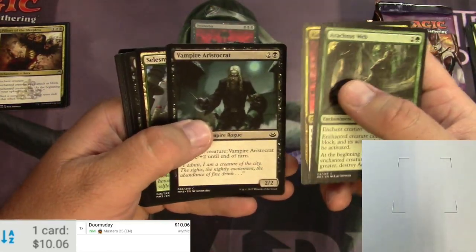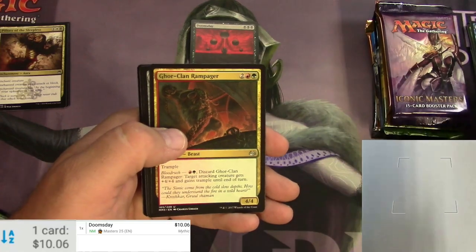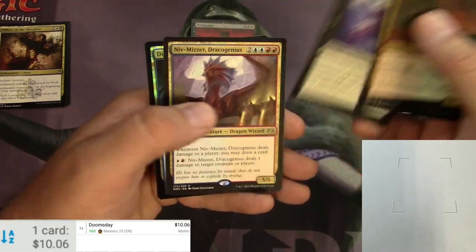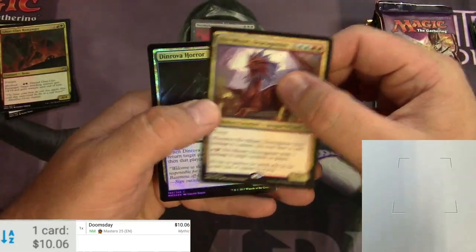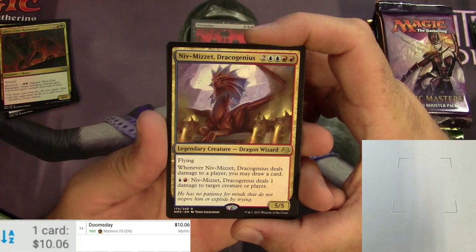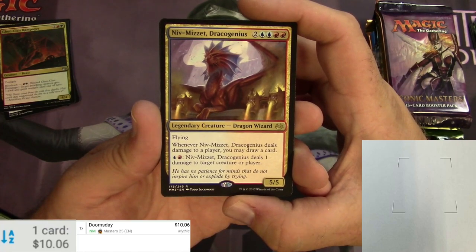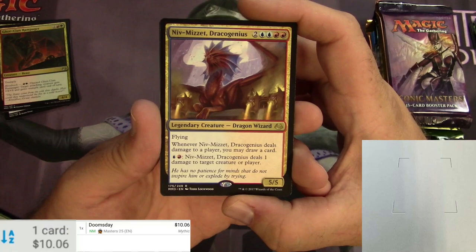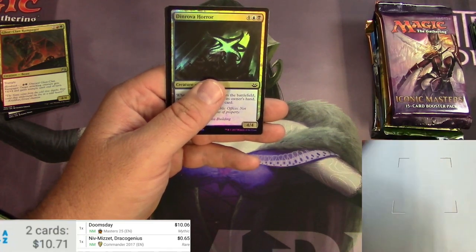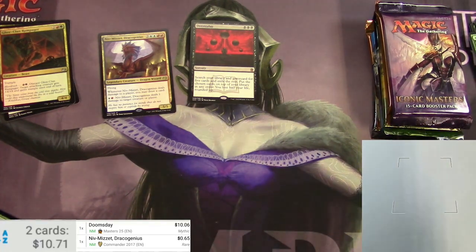Modern Masters 2017 — web vampires, Sylvan Ranger. Some uncommons: War Clan Rampager, a signet that's pretty decent, Unburial Rites, and Niv-Mizzet Dracogenius. We got a foil Dinrova Horror too, looks pretty cool. Good old Niv is a two-two blue and red legendary dragon wizard, five-five flying. Whenever Niv-Mizzet deals damage to a player you may draw a card; pay blue and red to deal one damage to target creature or player. Solid card, reprinted a few times.